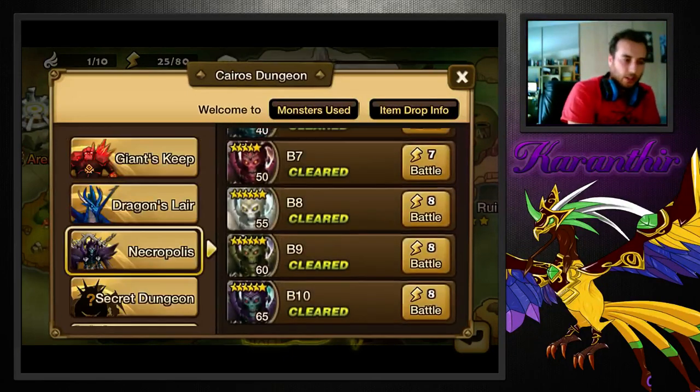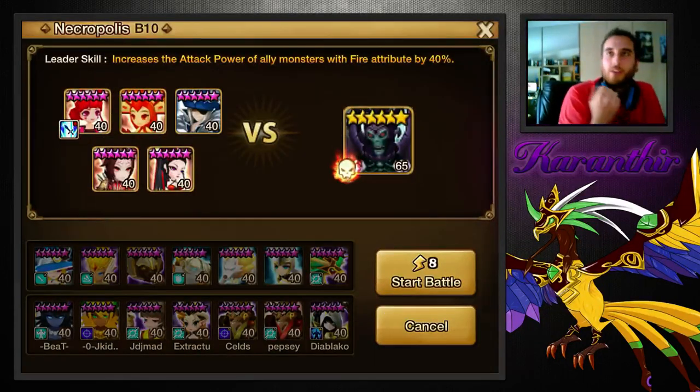We are not going to do normal Necro comps — we're doing it the speed way. We're going to be as fast as possible, but still safe. I realize there are faster teams than the one I'm going to show you, but this is a 100%, very stable, quite fast comp. My fastest run with this is 1:40, and it averages below two minutes. So this is a sub-two minute run.